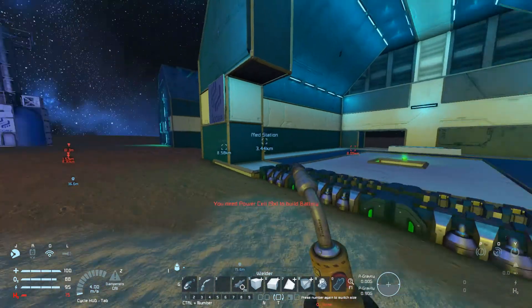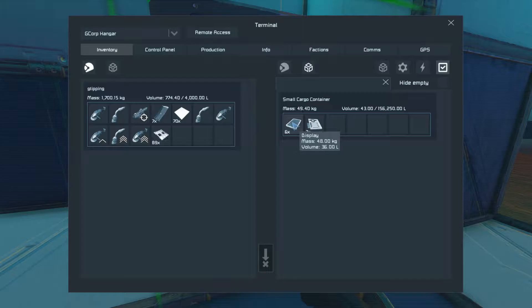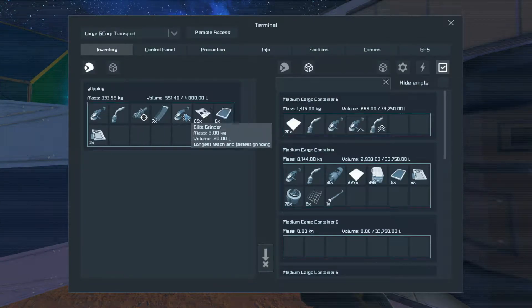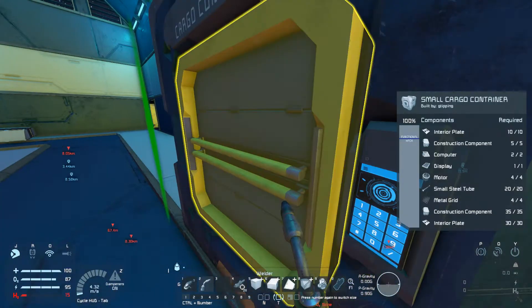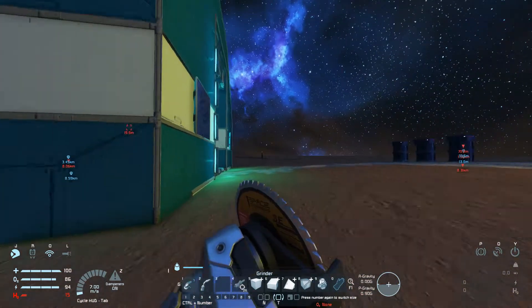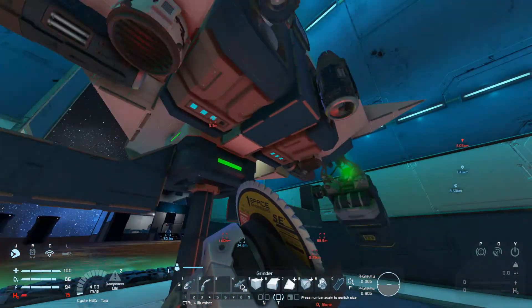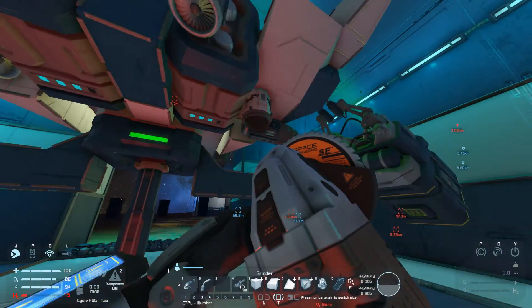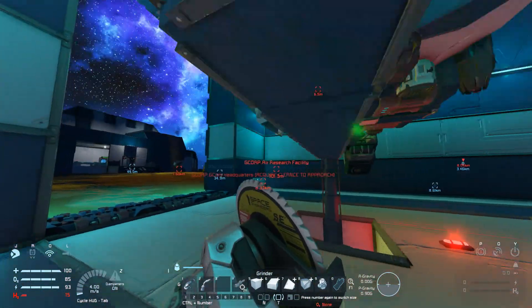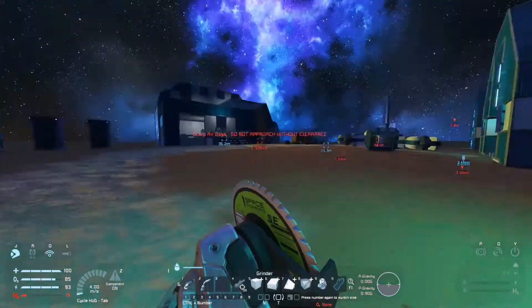Power cells — are there any power cells anywhere that we can have? We could probably also transfer all the stuff again, or continue transferring stuff over. Throw some more of this stuff in here. We can grind this down and see if there's somewhere where there's just plain power cells lying around — not in a battery, because that won't help us anyway. We might want to take this drone thing — could be useful, although we would have to fix it. So maybe not. Maybe later.